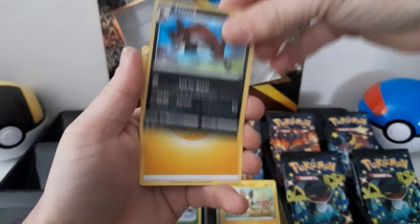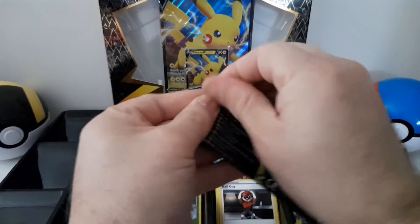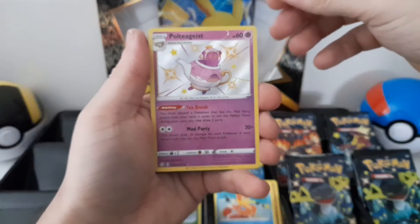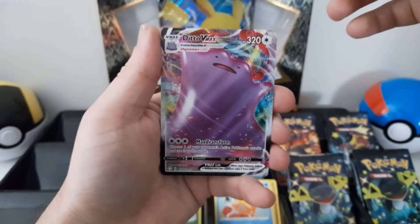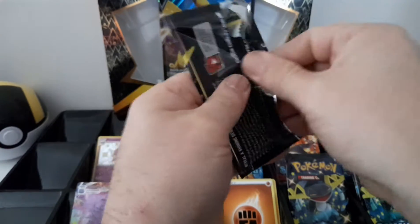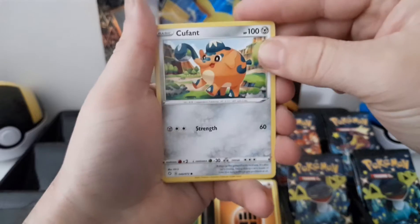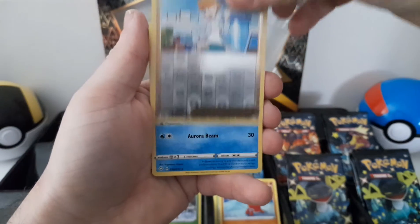And go to hollow. We got Ditto V-Max — nice one there. We should see how many hits we can get. Where's hollow? And hollow.